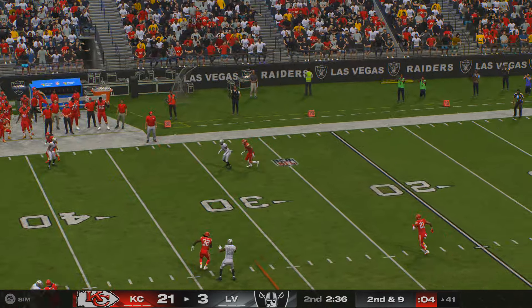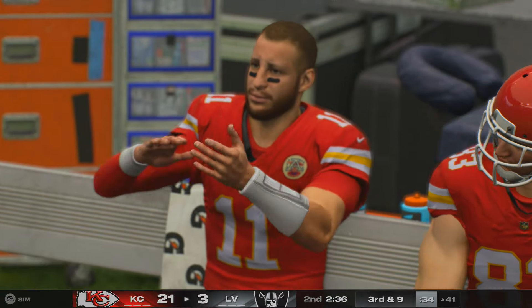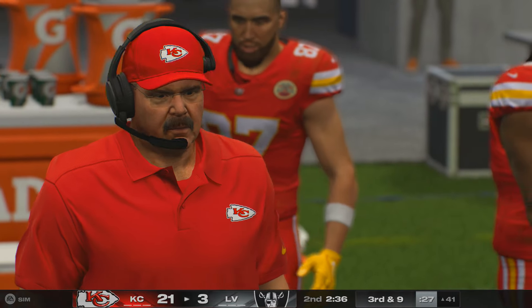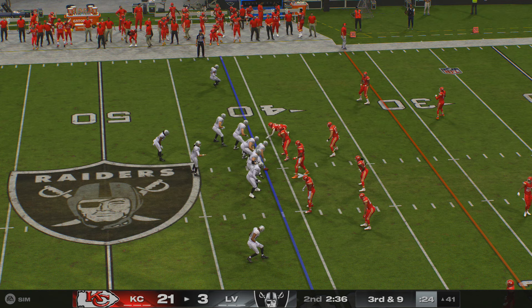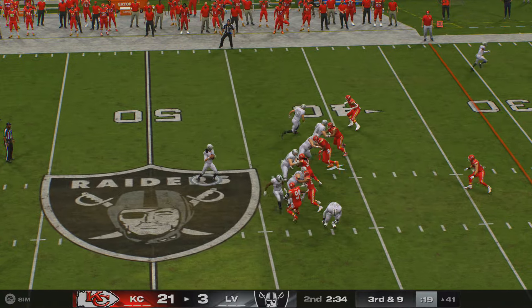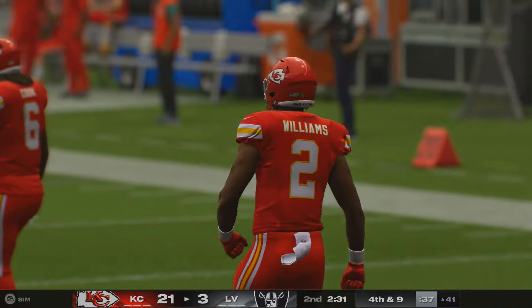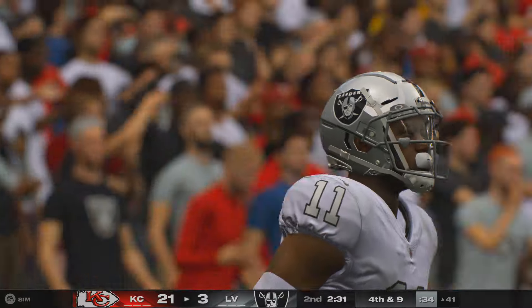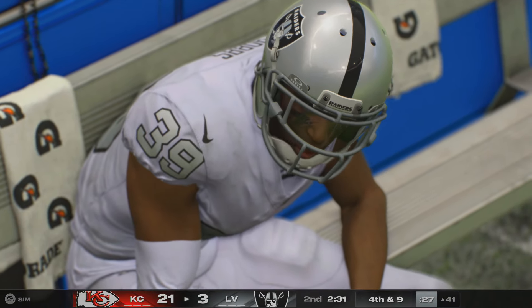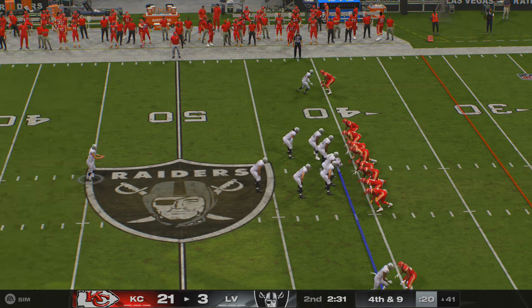On second and nine, Minshew's throw is incomplete. Some of the fans here don't seem too happy about what we've seen in this first half — they look lethargic, out of sync, and it shows on the scoreboard. It's third down. Off play action, Minshew going to let this one go deep — it's knocked away and incomplete. Joshua Williams there to knock that pass away. The scoreboard's a little bleak, and while it's not quite desperation time, it's definitely getting close. On fourth down, here's A.J. Cole to punt for the Raiders.